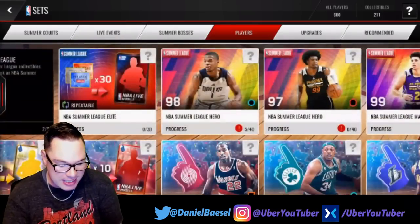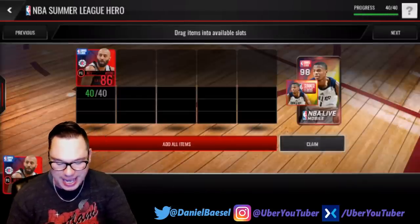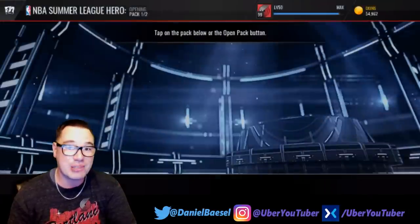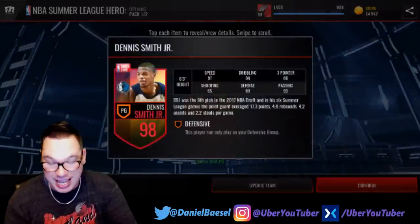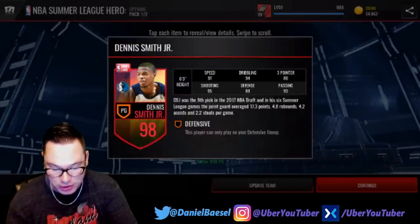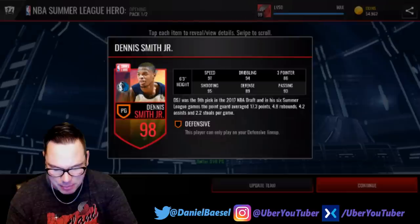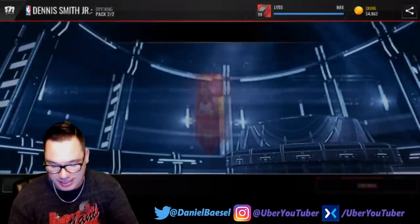Let's get to the set players and unlock this monster. I got barely enough — 41 elites — so I got to get him. I still need to get last week's summer league player, so I'm probably going to work on that to get that Lonzo Ball collectible. There he is — his stats look pretty beastly: 97 speed, 94 dribble, 86 three-pointer, 93 passing, 89 defense, 95 shooting. He is a beast. DSJ, ninth overall pick.